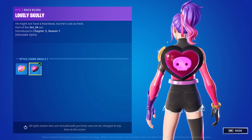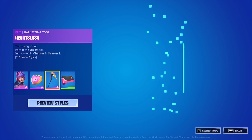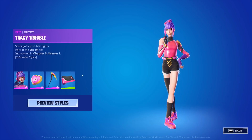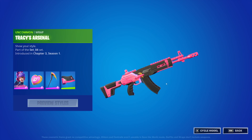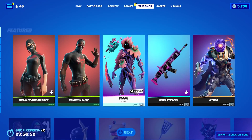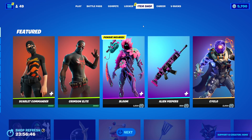Lovely Skull also has an edit style. The back bling's a little bit wide for my taste, but it's not terrible. Then the Heart Slash — we have this style as well as this one. Looks pretty darn good. And then we have the Tracy's Arsenal wrap. I really want Six Ring back because Six Ring would look perfect on this skin and I don't have it. I might try to get the Dark Six Ring sometime — I have to reconnect my Xbox account, I don't know how I'm going to do that.